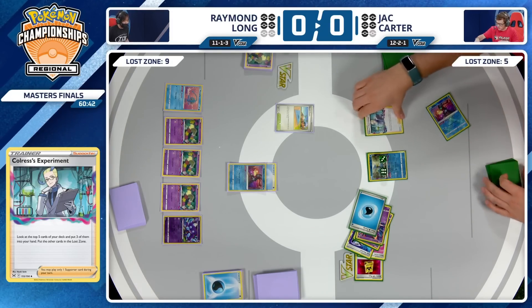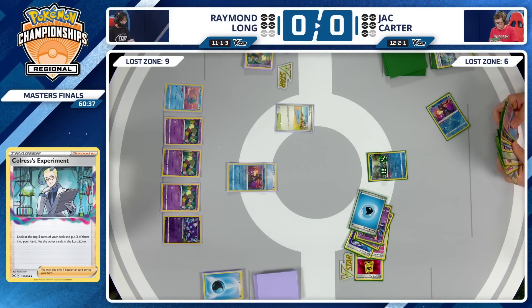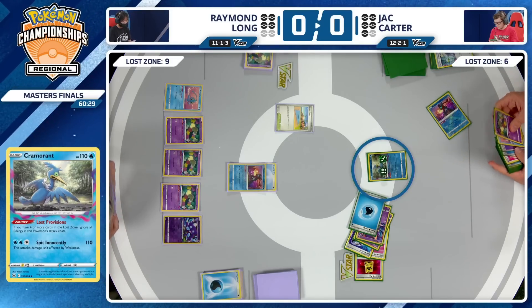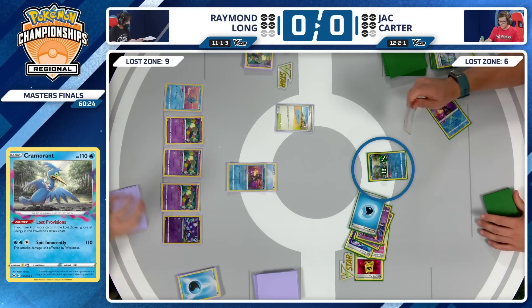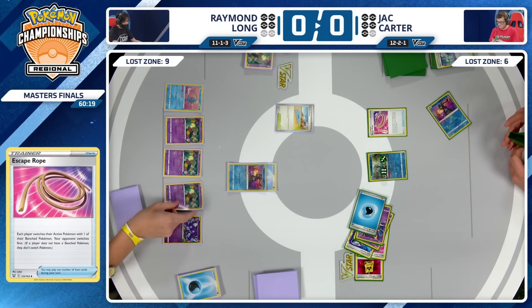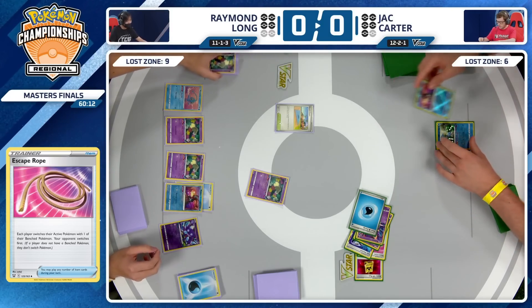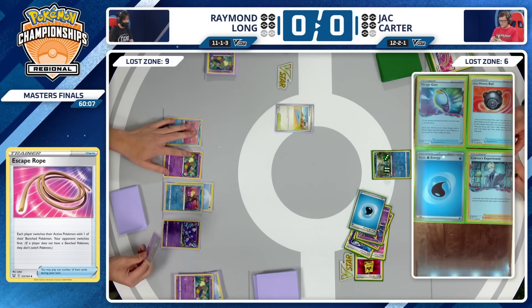I think you do have to get rid of the Sableye — Manaphy just really needs to be kept around, especially since your opponent kind of has this damage just waiting in play on the Cramorant. We're going to see the Escape Rope from Jack now. Raymond Long going to send up a Comfey, and the only Pokemon there is that Radiant Greninja for Jack. It will be a retreat and a hit with Cramorant. Jack now going down to just two prizes.